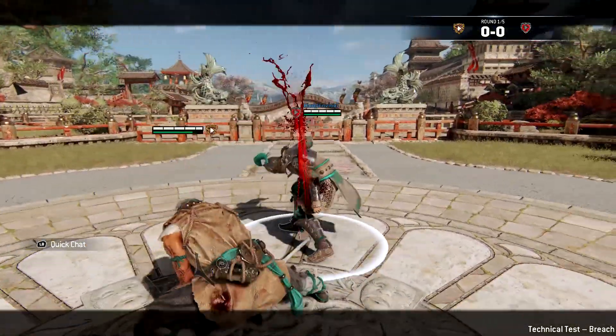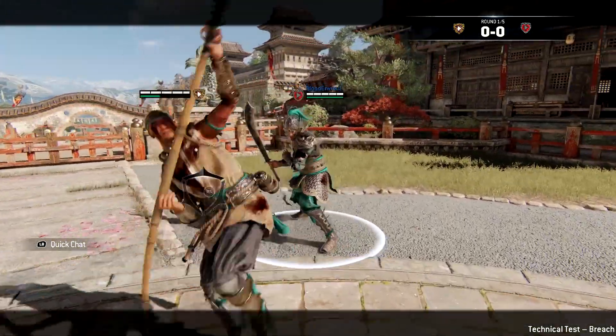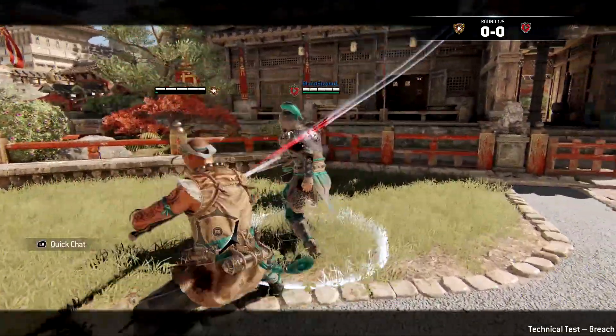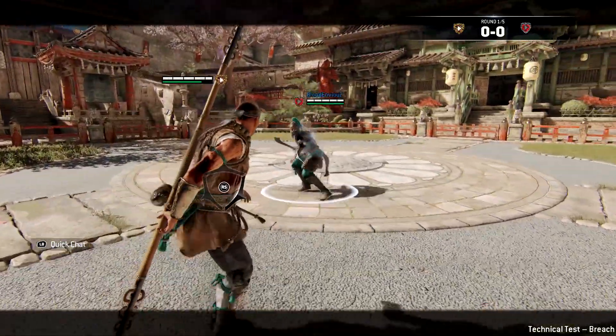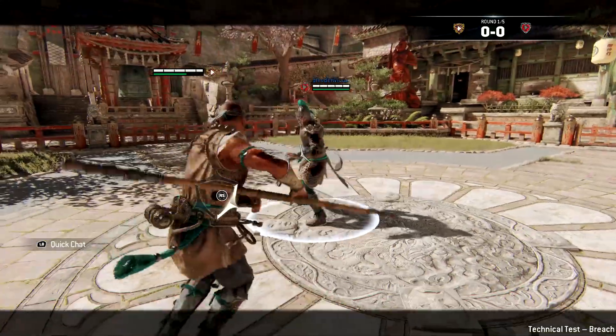The first thing we're going to be looking at on the Tiandi is his infinite chain. His infinite is performed by doing a light, then a heavy, and then a light and a heavy, and keep doing that over and over again. You can change which direction as you so please to do the infinite. This is a great way of starting a fight and testing the waters of how your opponent will react to your attacks.